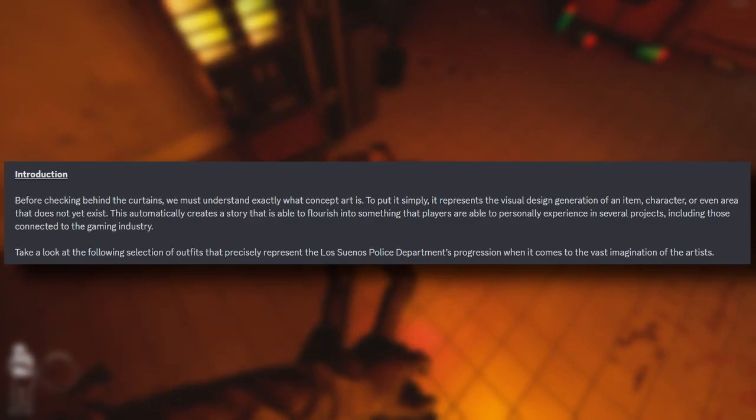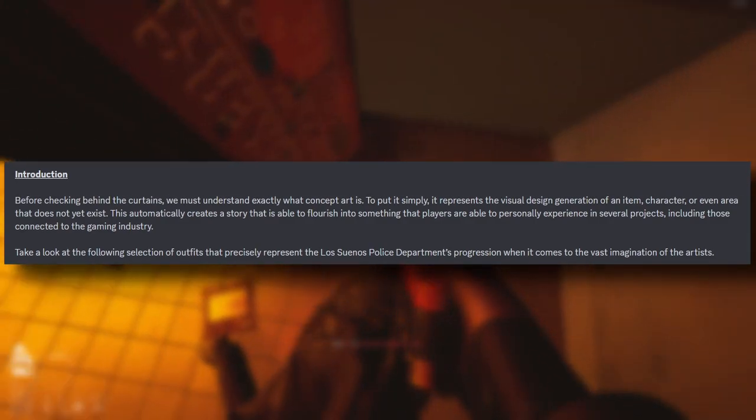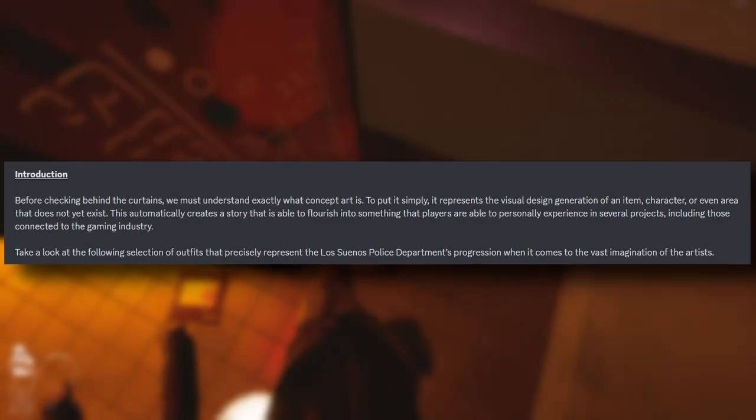Before checking behind the curtains we must understand exactly what concept art is. To put simply, it represents the visual design generation of an item or even area that does not yet exist. This automatically creates a story that is able to flourish into something that players are able to personally experience.